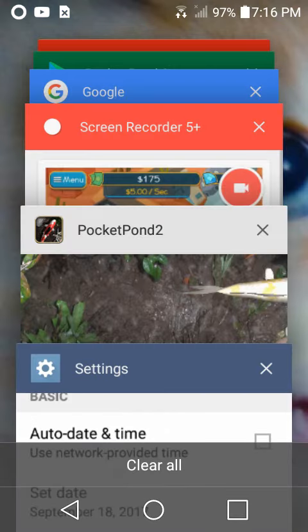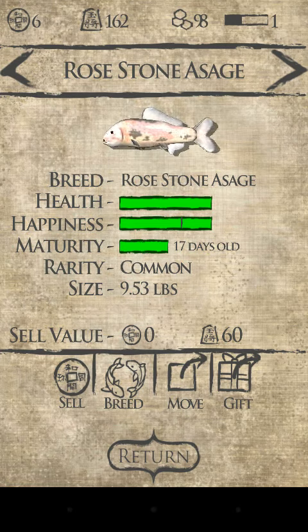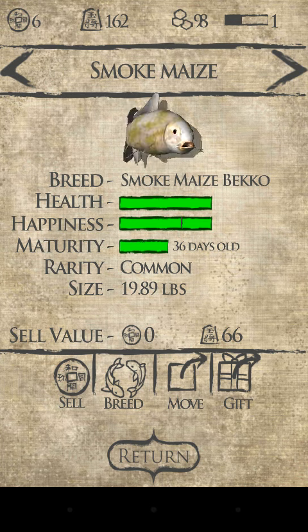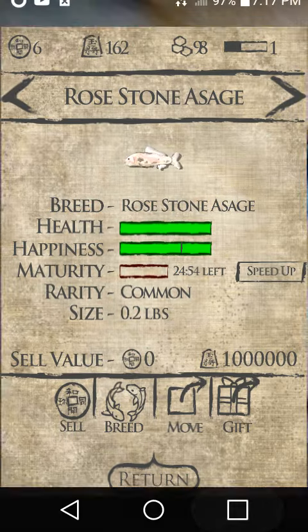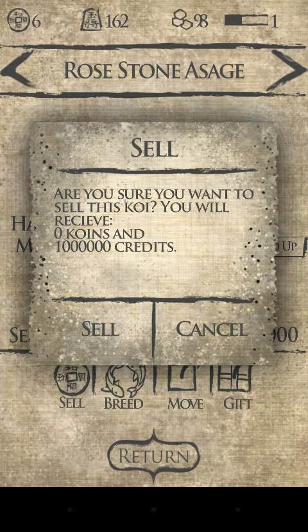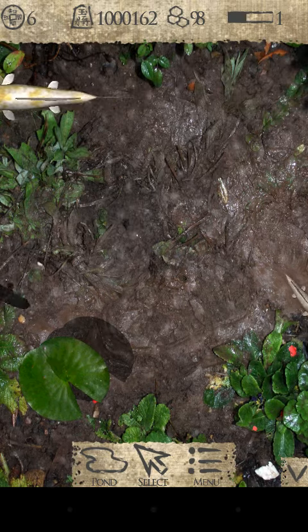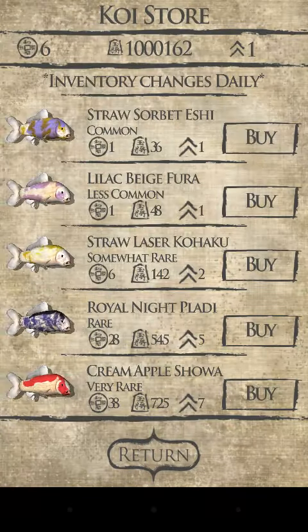Then go back into Pocket Pond and let your fish — look at how much it's worth! If you want to make it worth more, I'm not sure what you do. That's sure a lot. Now look at my coins — I like super rare fish like this. Coin store, very rare.